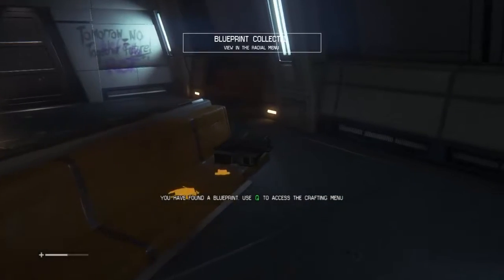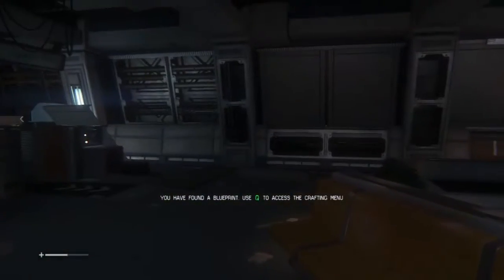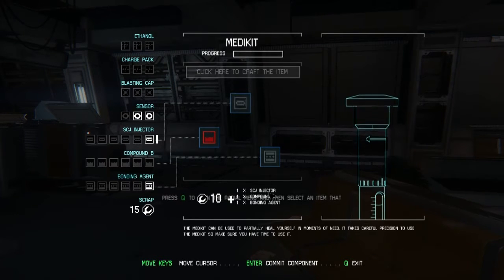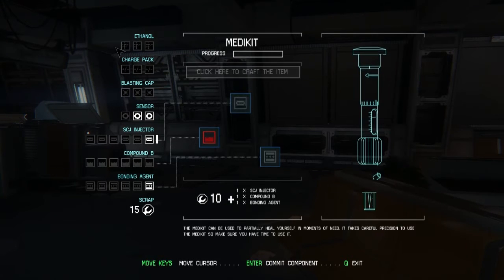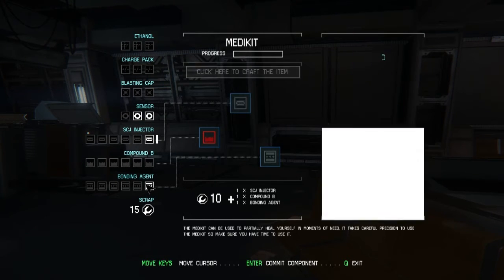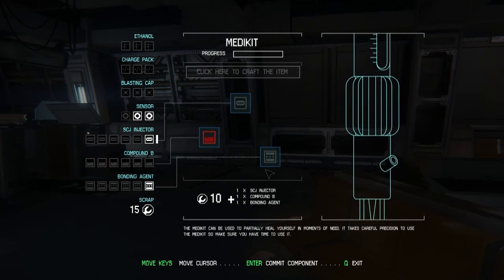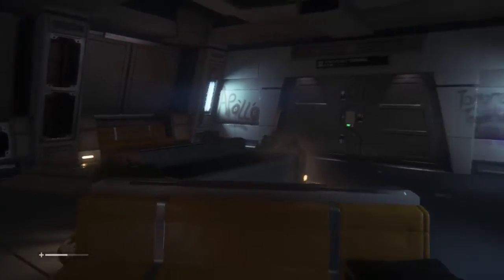Let's pick up this medikit - blueprints, and we've got some scraps and an injector. Let's have a look - we've got a medikit. To make it we need an injector, compound B and bonding agent. I think we can do that - look at all these things we've got: some sensors, some injectors, some compound B, some binding agent. We cannot craft the item unfortunately, but let's figure out how this works.